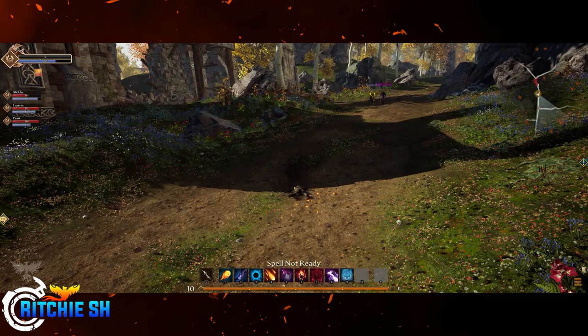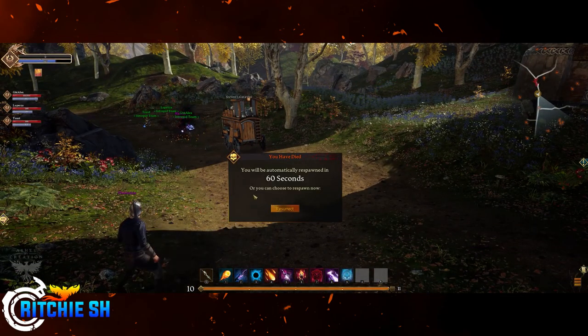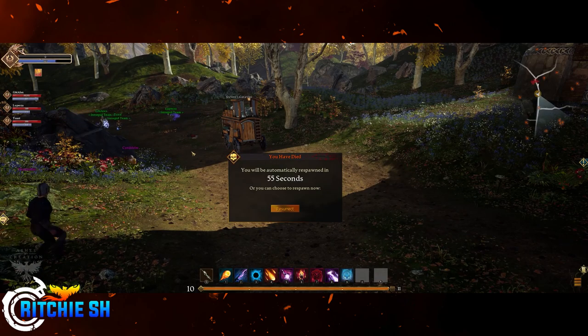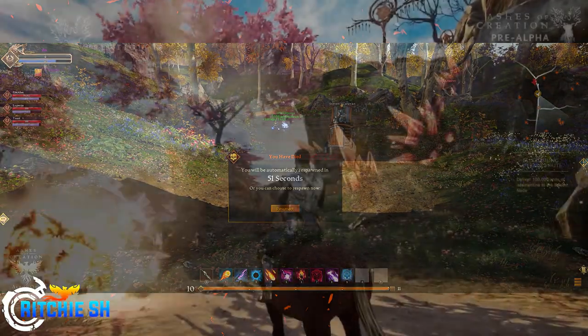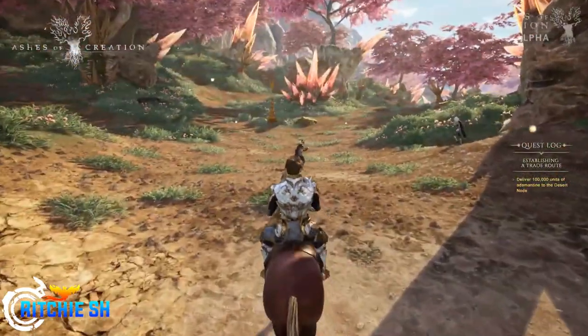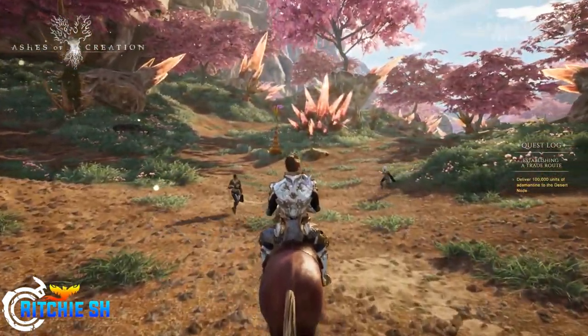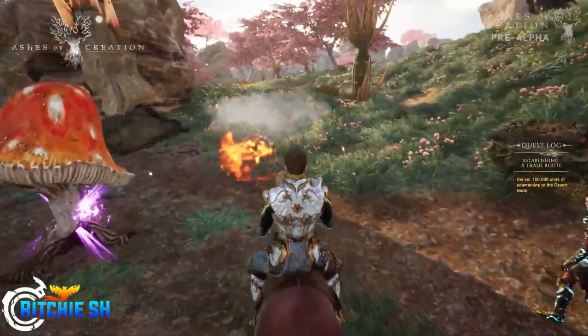When going up against these caravans, there will not be a way to see the exact loot inside, but there will be visual hints that may suggest the loot even if skins are applied — so you might see some gold ore in the back if it's gold-oriented. If you and your friends attack and succeed, the caravan will be destroyed and a portion of the goods will drop for anyone to loot, while the remaining loot will be lost in the destruction.